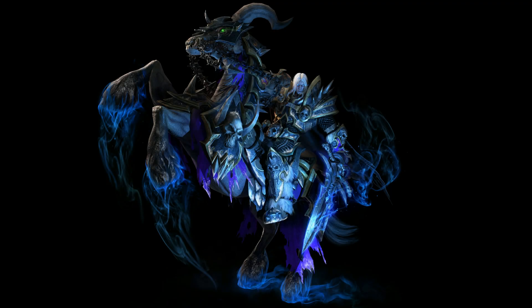Arthas riding his faithful Invincible. The horse seems to look different from the old one — he had differently curved horns and no armor on the head. We have him here standing on his back legs, which is maybe why some things might look a little weird.